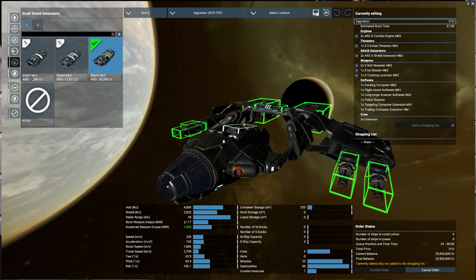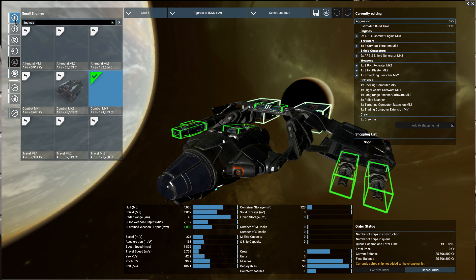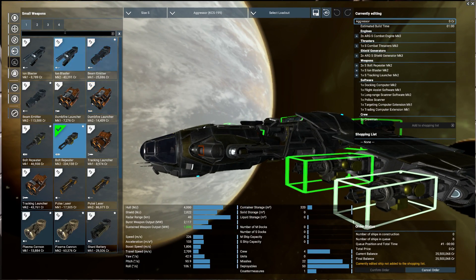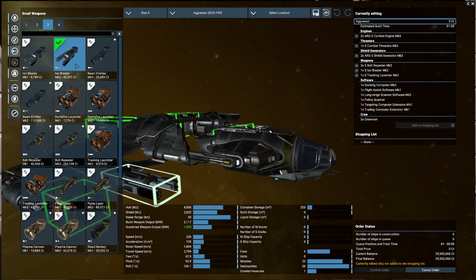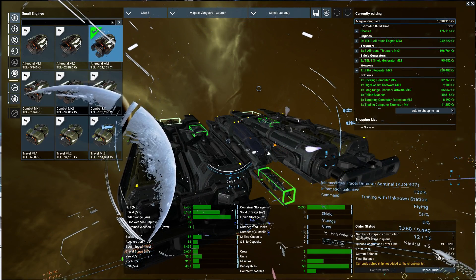Let's talk about how I fitted my combat vessel. I've equipped my Eclipse with the best shields and software available, and I added combat thrusters to better strafe away from enemy fire. I also chose combat engines MK3 because travel engines accelerate too slowly and they rapidly deplete my shields when I use the boost. As for weapons, I have two bolt repeaters in Group 1 for hull destruction, an ion blaster in Group 2 to obliterate shields while minimizing hull damage, and a guided missile launcher filled with heatseeker missiles.